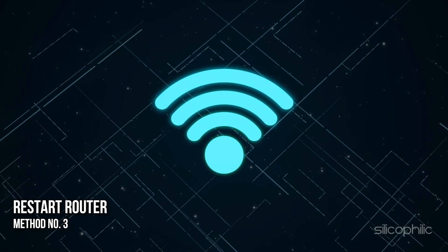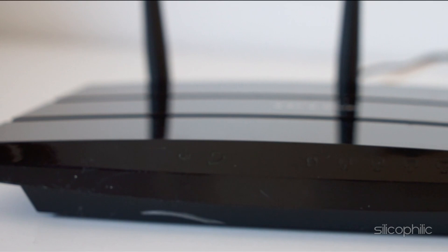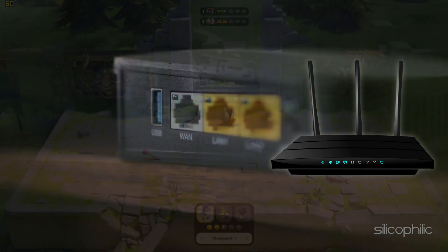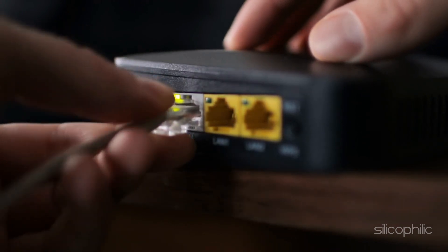Method 3: Restart your router. If you are facing network issues, you can try restarting your router to clear network glitches. Also, if possible, bring your laptop close to the router for a stronger connection. You can also try connecting with an Ethernet cable if you are not doing that already.